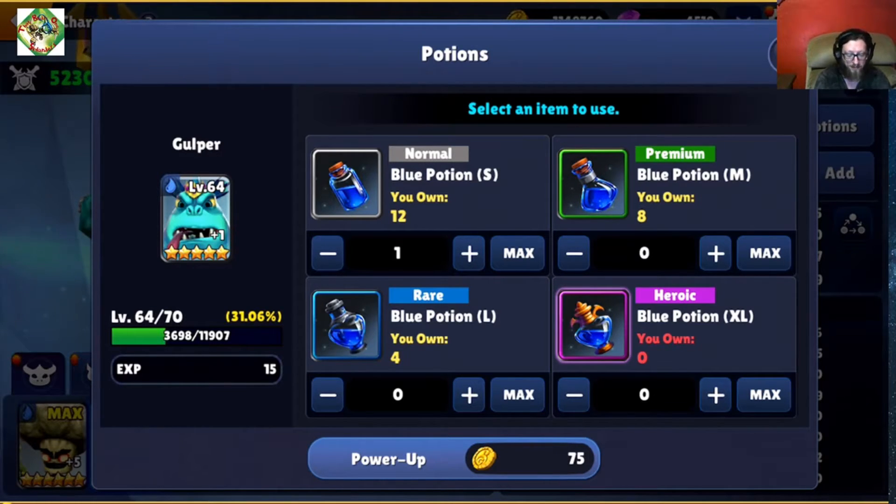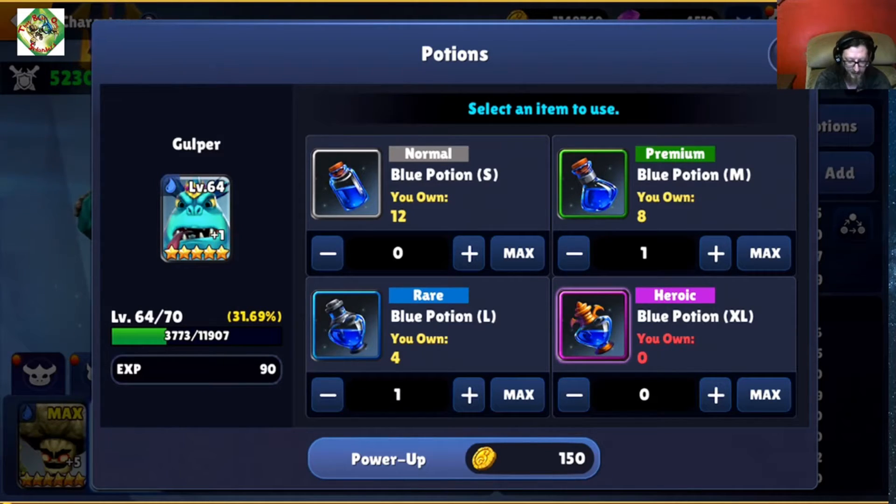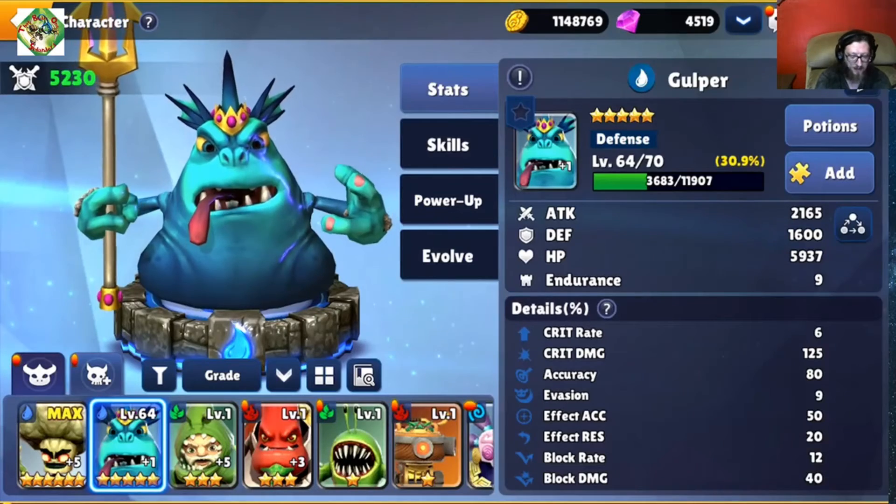We can see here that it does in fact give 15 experience, and you can go through each of these potions and they all cost 75 gold.